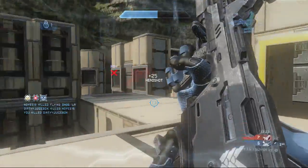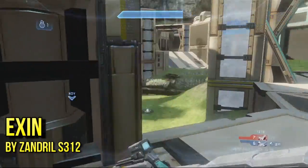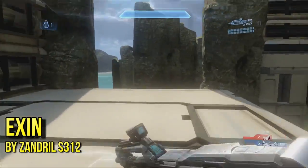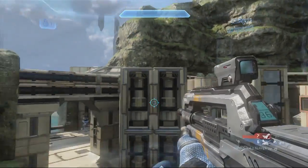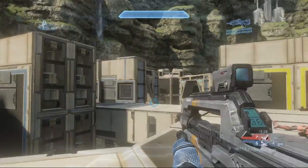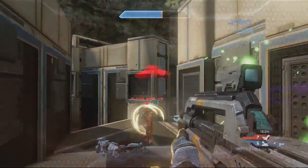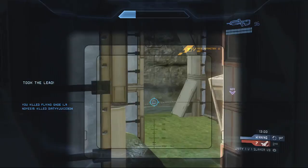Today we are looking at a map called Exyn, which was built by Zandral S512 — I'll have the numbers right on the screen, I could be wrong on the numbers. Exyn is a map built on the Ravine canvas, and it is an asymmetrical 2v2 map, which is actually really great. It's a really nice map in general.